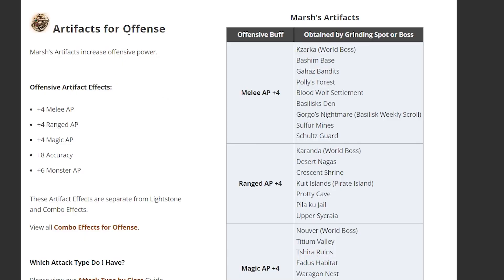For artifacts I personally recommend getting the offense ones, specifically the Monster AP. My logic is simple: Monster AP is plus 6, while melee AP and range AP are only plus 4. The reason melee and range AP are lower is because they also work for PVP and PVE. However, Monster AP only works for monsters, so that's why it has more AP.